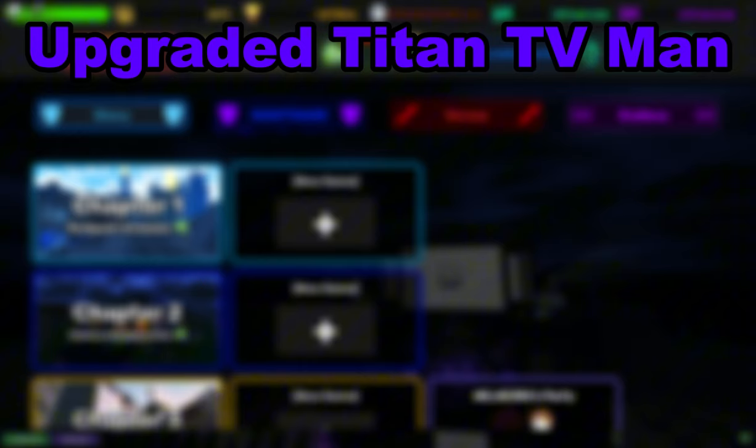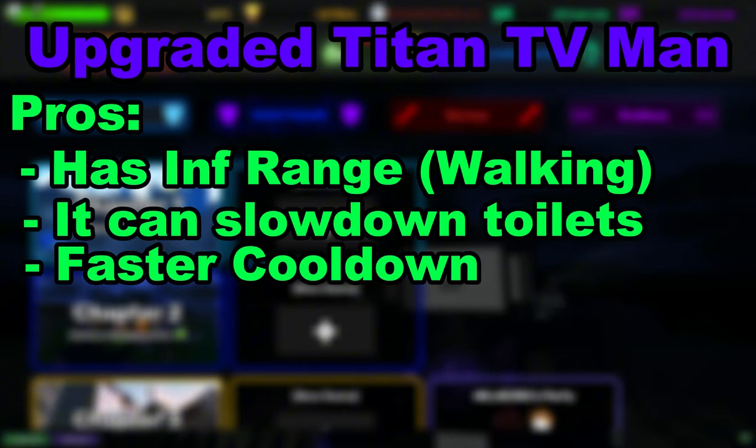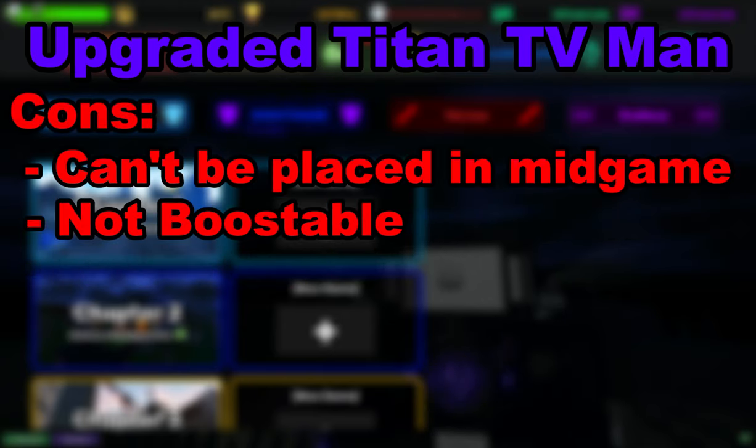The Upgraded Titan TV Man made it further than the Creator, but there are pros and cons for both towers. The Upgraded Titan TV Man's pros are: it has infinite range, it can slow down toilets, and faster cooldown. However, the cons are: it can't be placed in mid-game and it's not boostable.